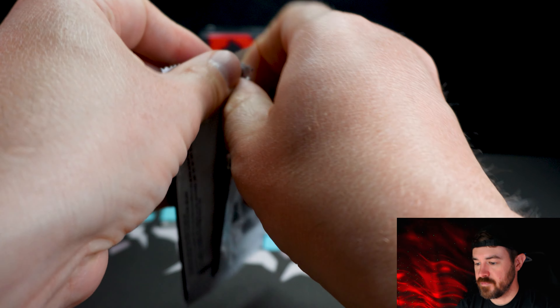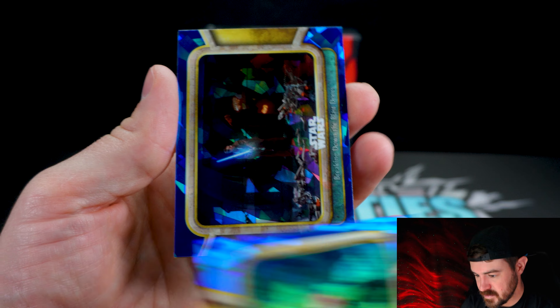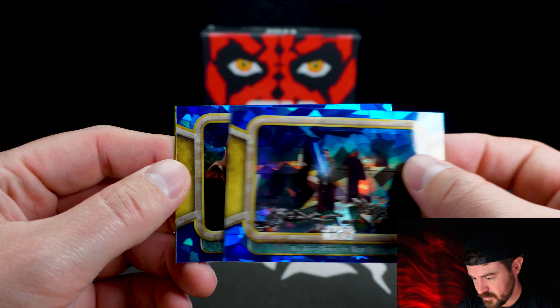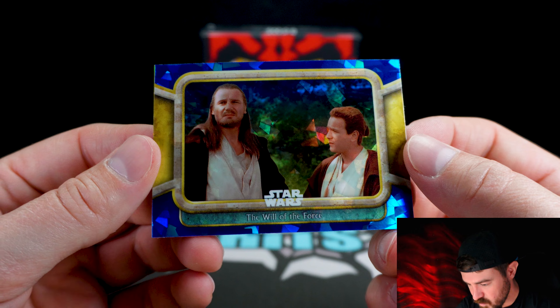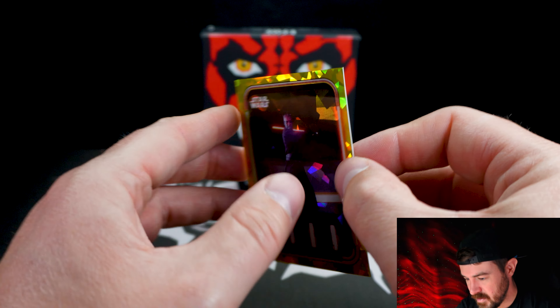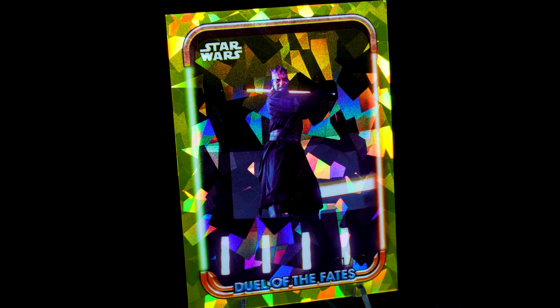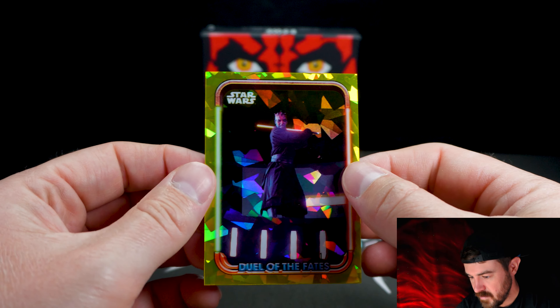Two packs to go here. If you like these — I like to call them nerd rips — please let me know down in the comments. Breaking down the blast doors — one of the cooler scenes, melting through with his lightsaber. The will of the force — Qui-Gon and Obi-Wan there. And another numbered card — Darth Maul, out of 75, number 71 out of 75. Can't get enough Darth Maul cards. Darth Maul taunts Obi-Wan Kenobi — I dig it, very cool.